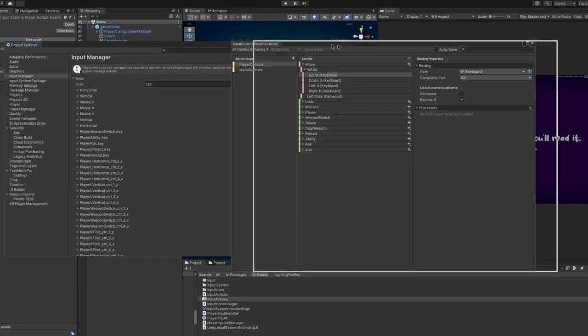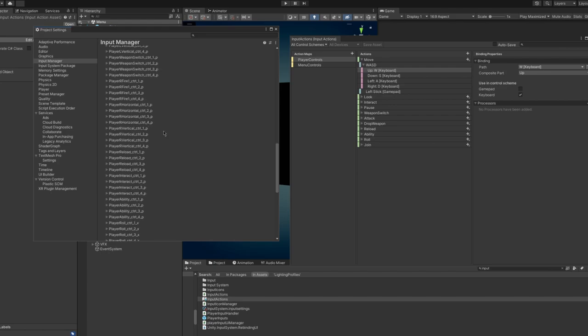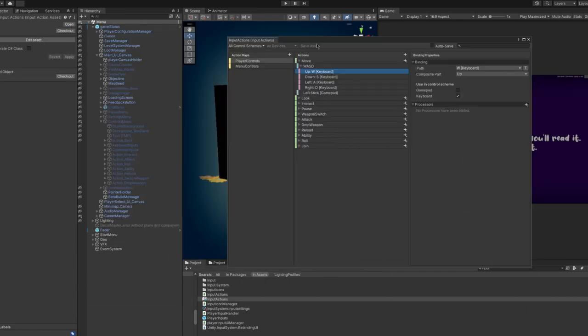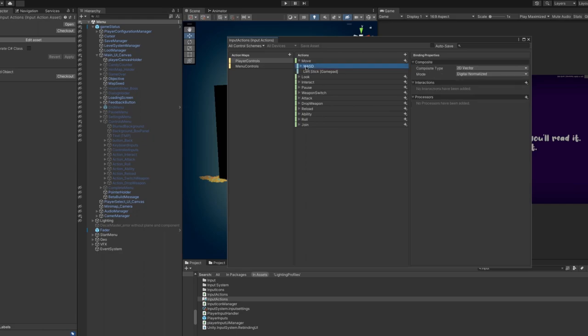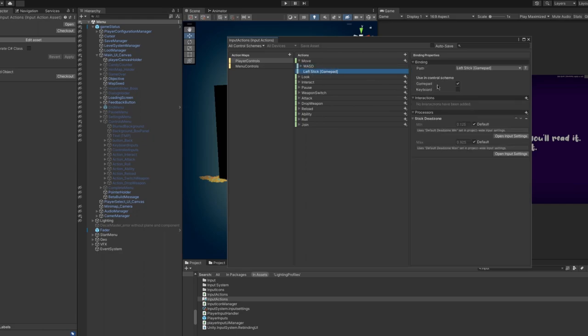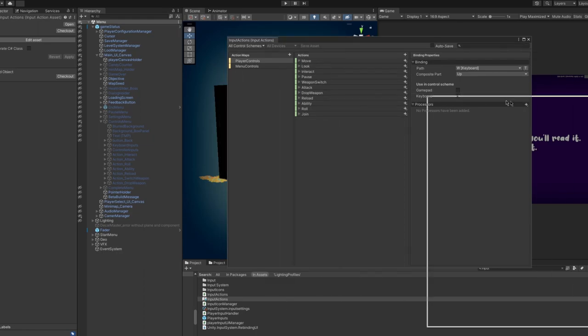One of the bigger things I did for my project was move over to Unity's new input system. On the left you can see how I used to do this with the input manager — I was manually managing all the inputs for all these different devices, which is super cool for smaller projects. It gets you going quick but isn't really scalable. So with Unity's system, I let them play the middleman. I can define actions and associate those actions with different inputs for different control schemes. You can see I have WASD for the keyboard and the left stick on the gamepad, and Unity will just sort of figure that out for all the different controller types.